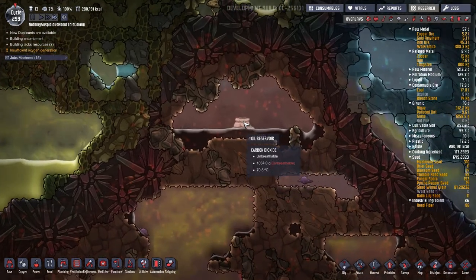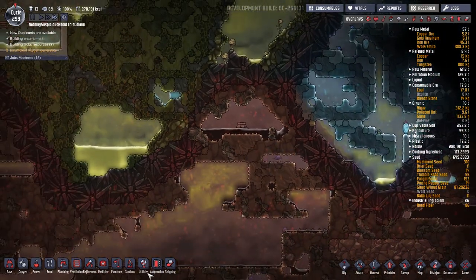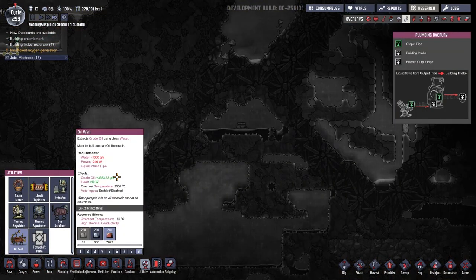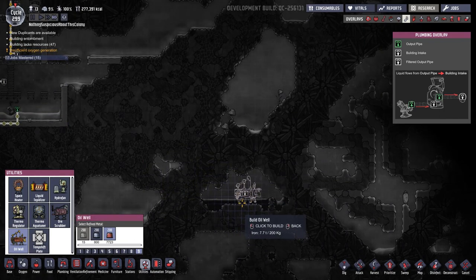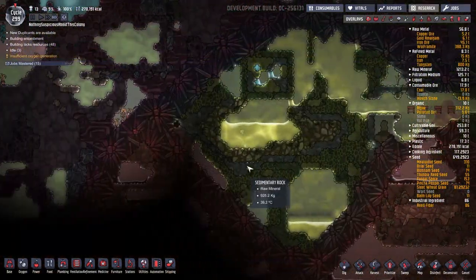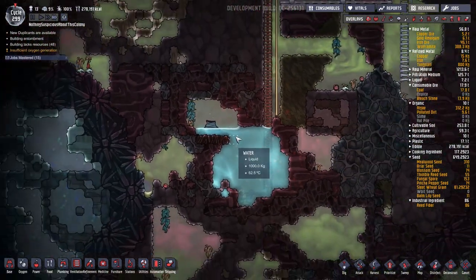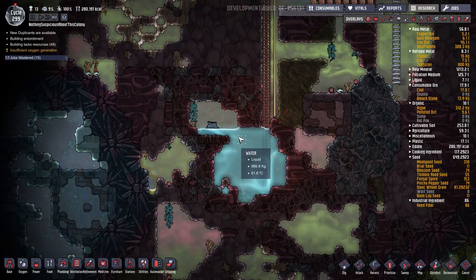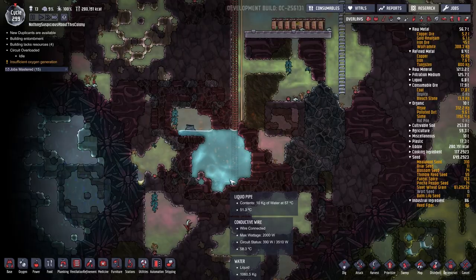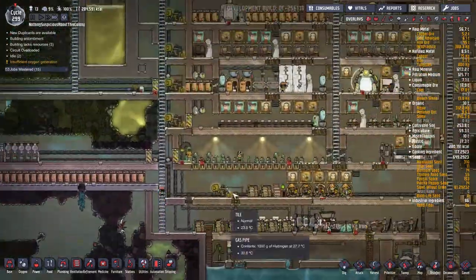We have this really awesome oil reservoir here, and we can build an oil well on top of it which produces 3 kilograms of oil per second and consumes 1,000 grams of water per second. It wasn't really practical for us to build this before, but now that we have a source of renewable water from this geyser, we should be good. The geyser produces 4 kilograms of water per second, so one quarter of that will go to our oil well, and we'll have plenty left over for our electrolyzers and bathroom.